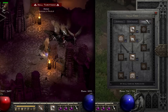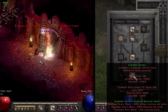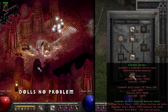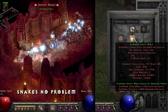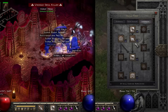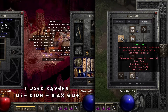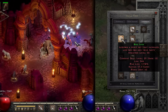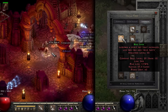Obviously this is a summoner bear druid, so we have a lot of points over on the summons. Right down the middle are the summons we're using — I go with the three bottom ones. We've got the grizzly maxed out for damage and survivability so it gets more life. It also has synergies from the spirit wolf and the dire wolf, so we got both of those maxed out as well. They synergize with each other and with the bear. The ravens also get more damage from those two, so you could use ravens if you want. I went ahead and put the base points into oak sage for survivability — it only has 564 health though. If you want more damage, you could put those points into ravens instead, but I decided to go with the oak sage.